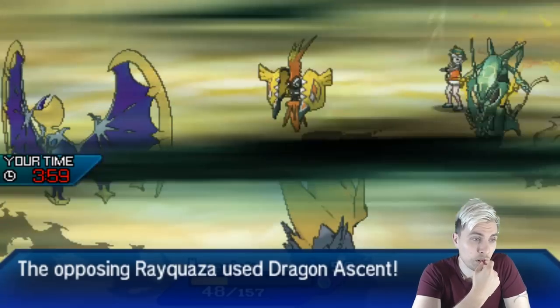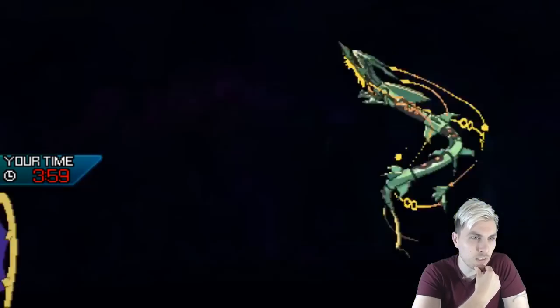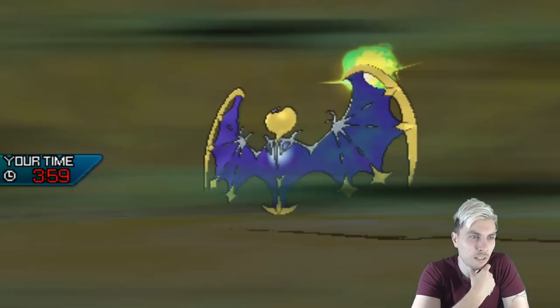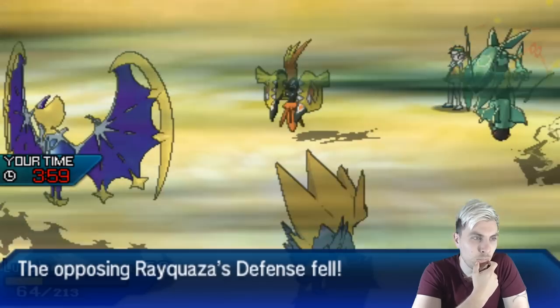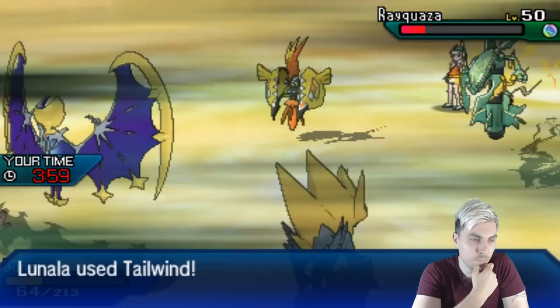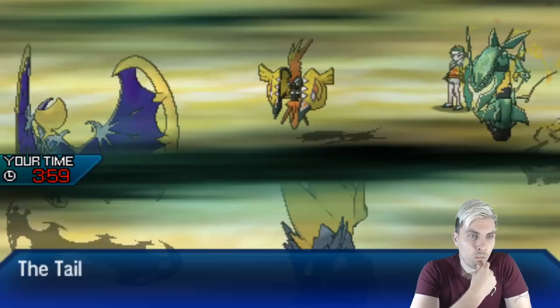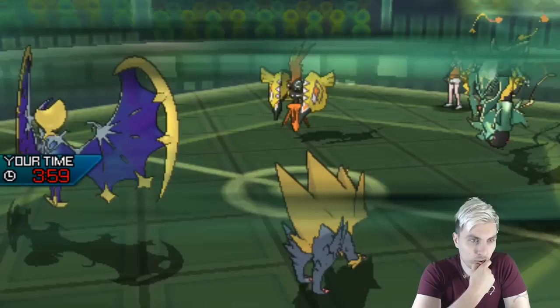There's a Thunder — we avoid. There's a Dragon Ascent. We take this, and now we're in an amazing position. I wonder if a minus-one Thunder would have taken down Manetric anyway — probably in the Electric terrain. Now we're in such a good position. Tailwind — we can Volt Switch out onto the Koko and just go for the Z-move into that Rayquaza.